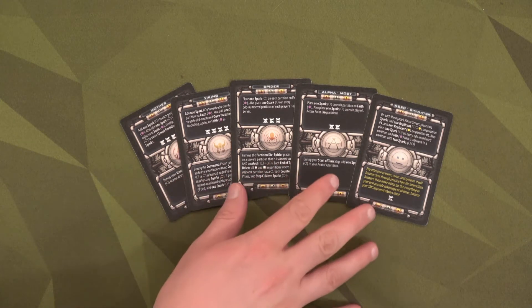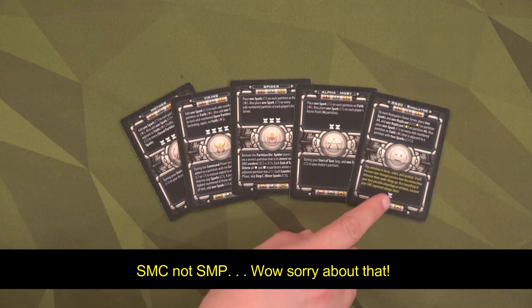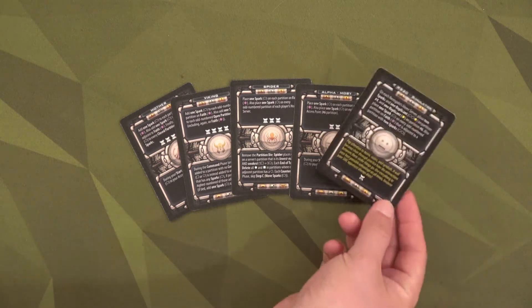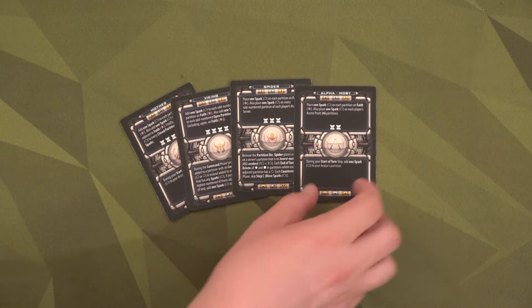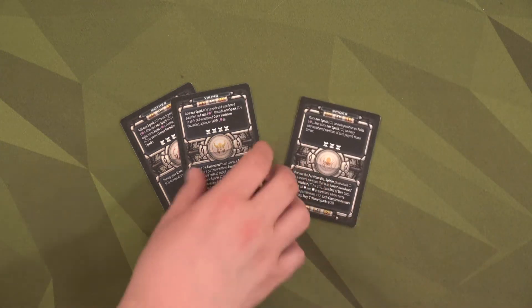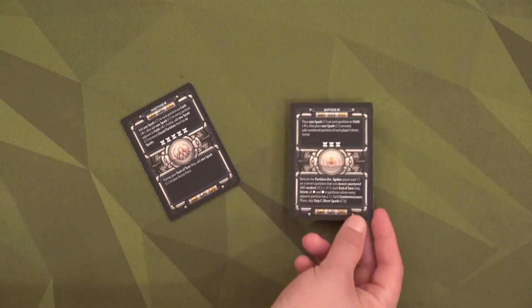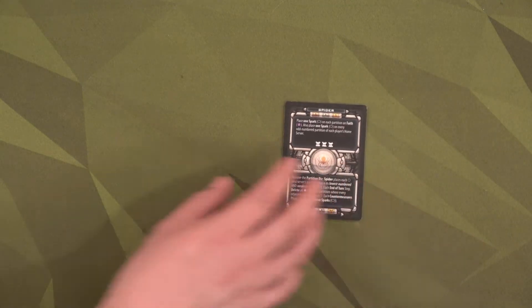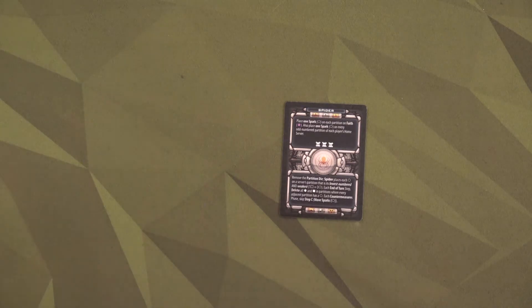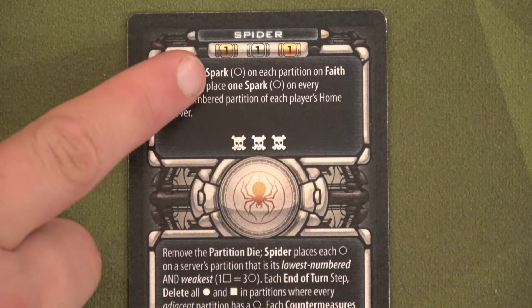To begin setup, the first thing you want to do is pick your SMC — your Supermassive Computer. You want to go against the simulator for your first game to help you understand how to play. Doug played Alpha Moby, Ricky played the Viking, so we're going to do the Spider. We'll leave the Mother for when you back the game.